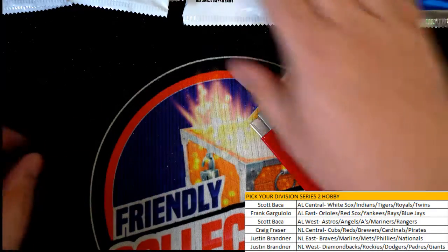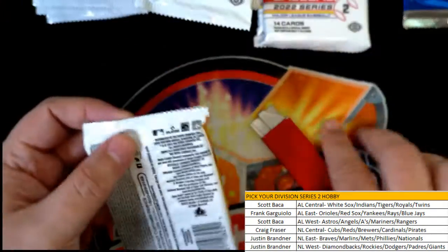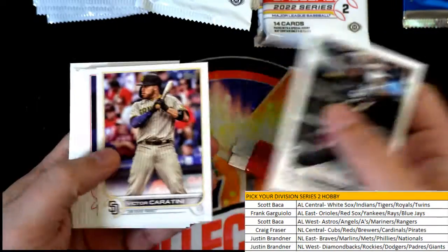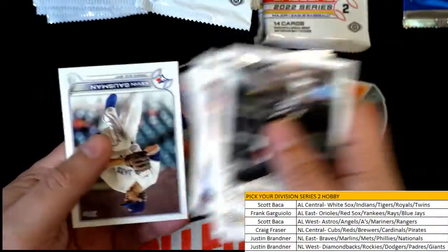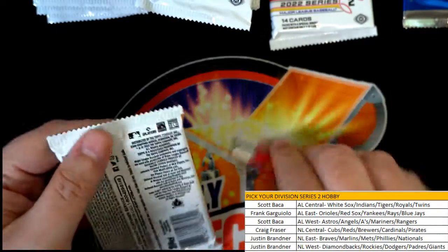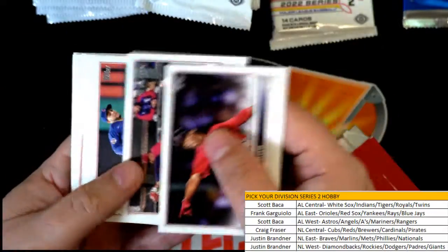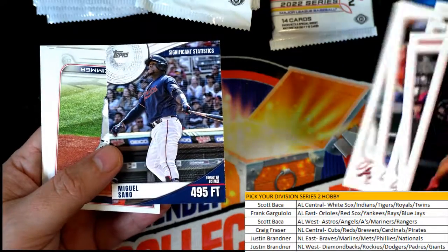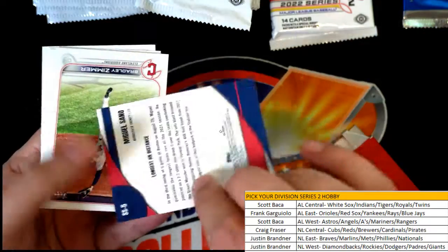Nice rookie card right there — Seth Beer. It's one of the big ones to get. Come on, Super Short Print, where are you? We still are looking for our hit out of here as well. We have not pulled our hit. Miguel Sano with a 495 footer — wow.